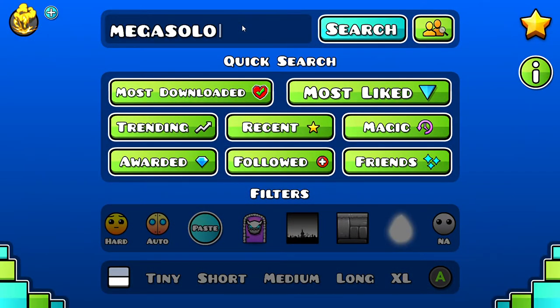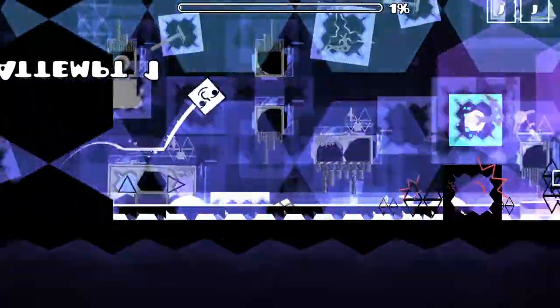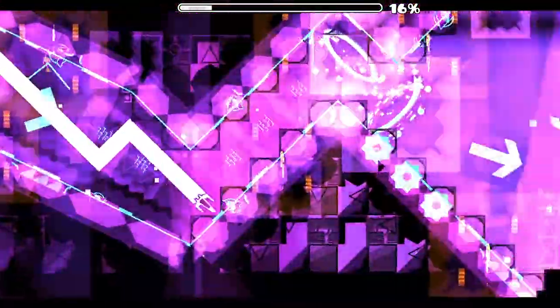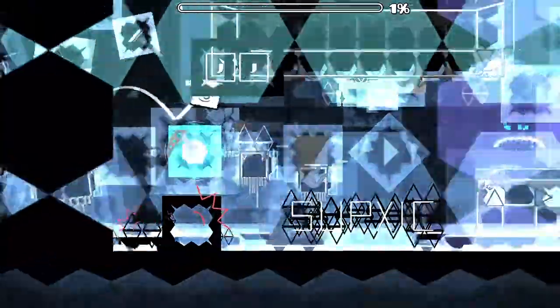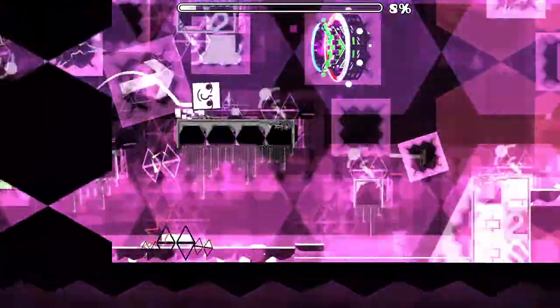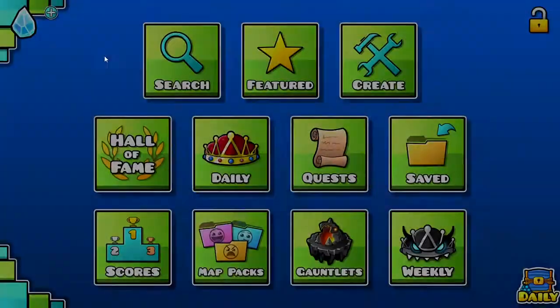Let's play Mega Solo — very popular extreme demon. The spikes were showing where you're supposed to jump, and I can see the arrows vaguely. How am I doing this? Hexagons! What is this — Hexagon Force? No it isn't. Then why are you trying to be like Hexagon Force? You are not Hexagon Force. Mega Solo, you are much better than it. Except not here. Maybe you are better than Hexagon Force. I gotta check Hexagon Force.